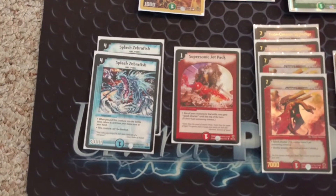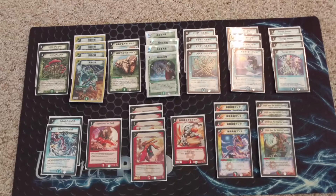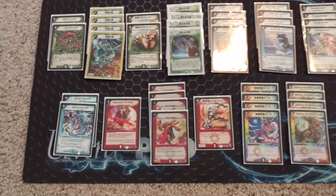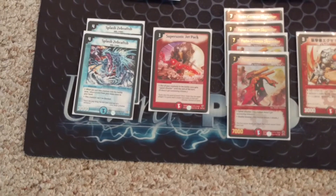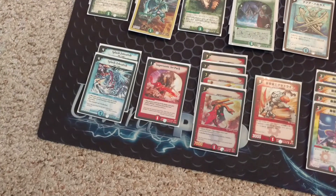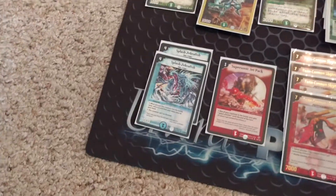Then we've got the combo piece: Zebrafish and Supersonic Jetpack. The idea when I first built this, years and years ago, was that if I can get the opponent down to zero shields and then they start to stabilize, a top-deck Zebrafish — if Supersonic Jetpack is in your mana zone — is auto-win. You get back the Zebrafish, Supersonic Jetpack is a speed attacker, and you swing for game. End of story.